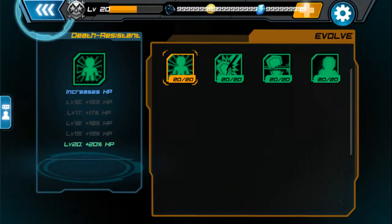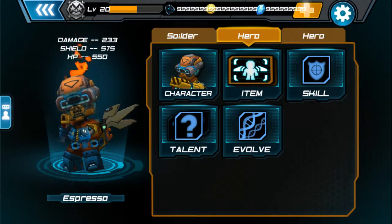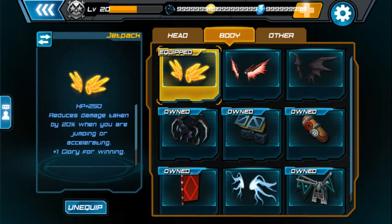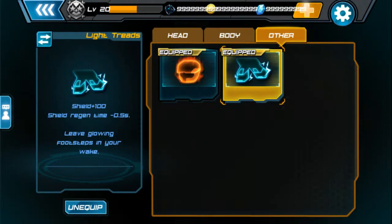The evolve — I have all those. For the items: Scary Mask gives me HP and crit. This gives me reduced damage and health. Combo kill time — so the time between kills gives me combos. And a hundred shield. This one gives me another hundred shield, and my shield regeneration time is decreased by half a second.